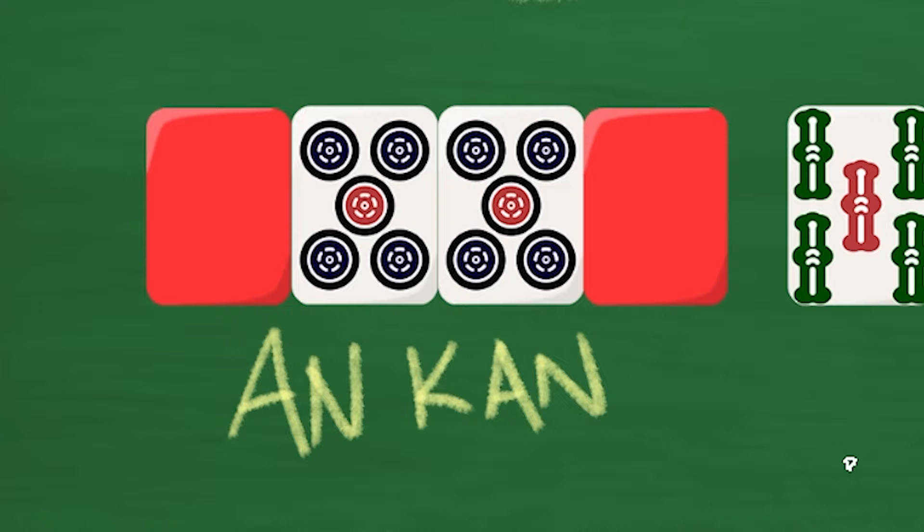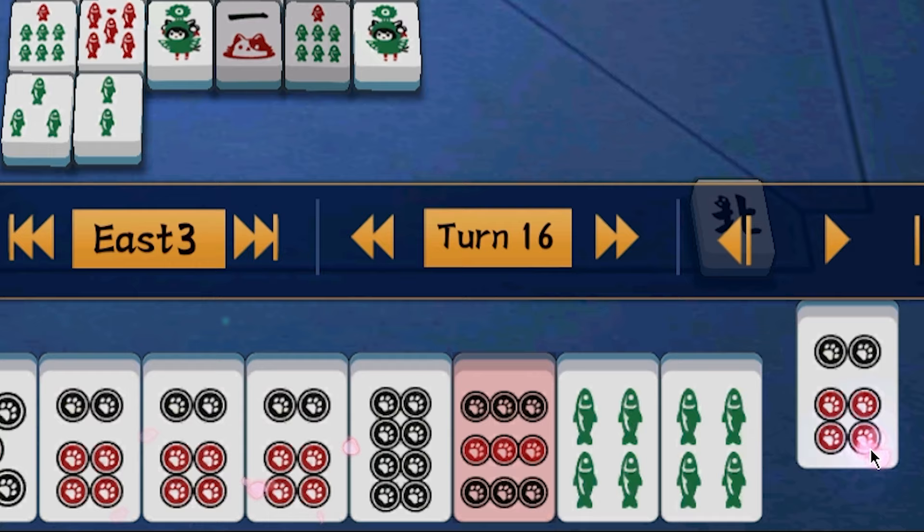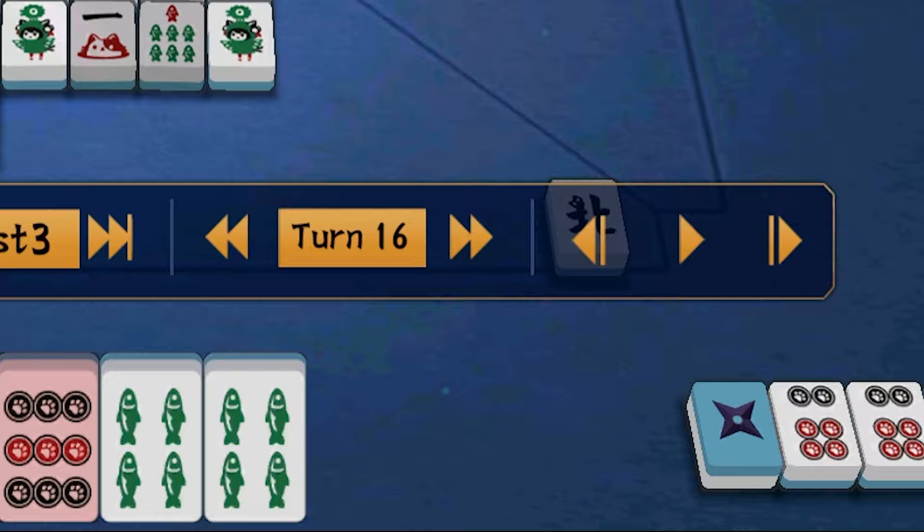The first one is the An Kahn, or Concealed Kahn. In order to get a Concealed Kahn or Closed Kahn, you must get all four tiles by yourself. This means that despite you making the Kahn call, your hand is still technically closed and you can still call Reach.